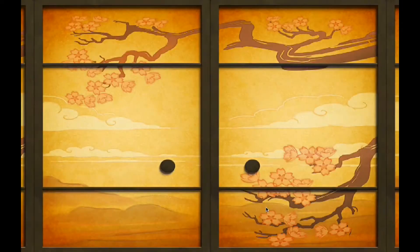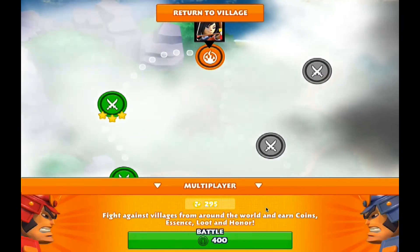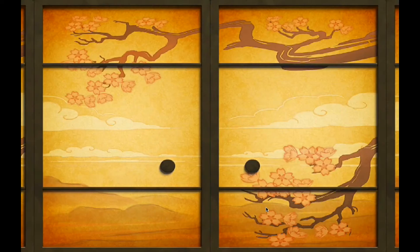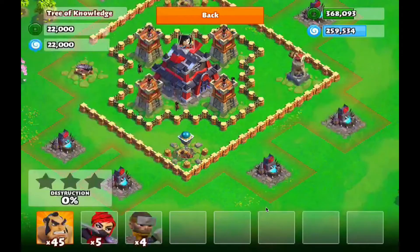So, I built a new base, and it's my first time building a base in this game, so we'll see how it plays out. But we've got an exciting episode today — we are going to try and unlock archers. I haven't unlocked them yet; this is a live raid, so I guess let's go into battle and see what we can do.